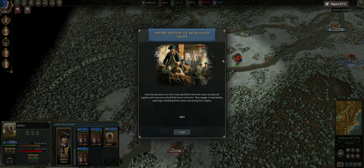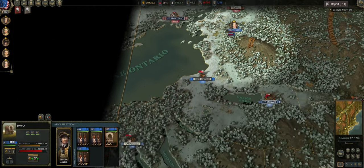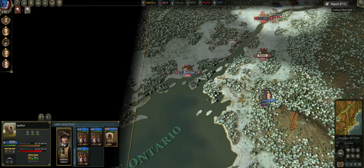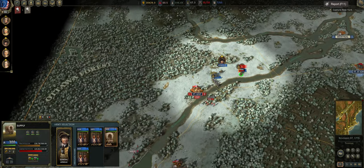An interception of merchant ships is getting in the way of my battle. Then: Loyalists are alarmed — faced with the threat of a Continental Army invasion, British officials issue a call for Loyalists to join ranks. Man, this is the third time that has happened. Hopefully it's just down here and we can take care of it — should just be militia, which is quite nice.